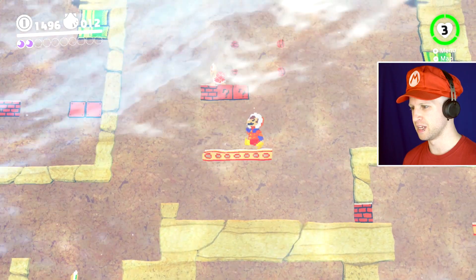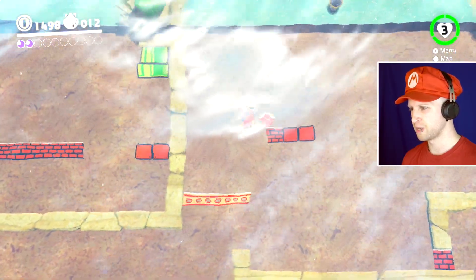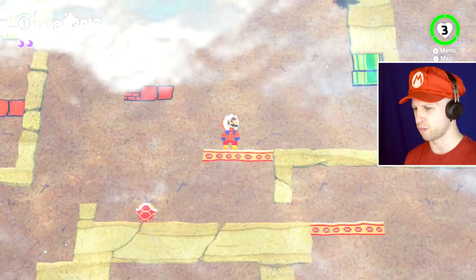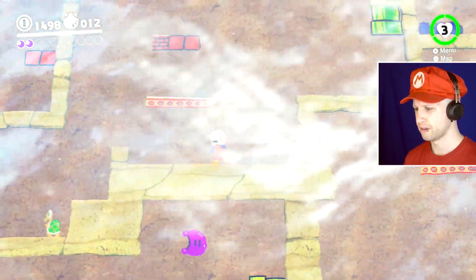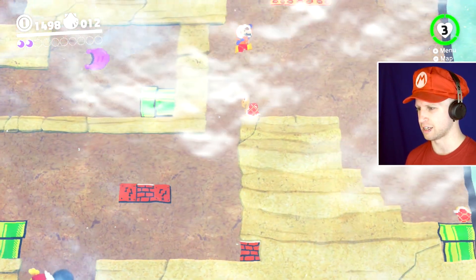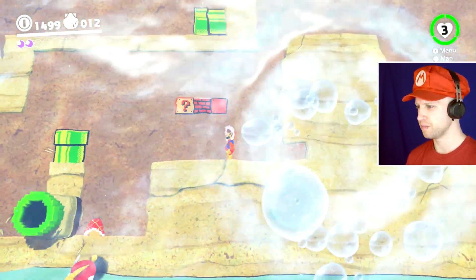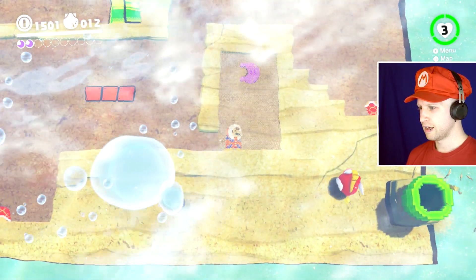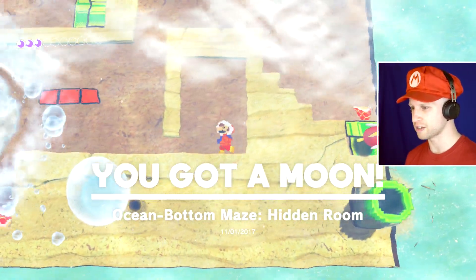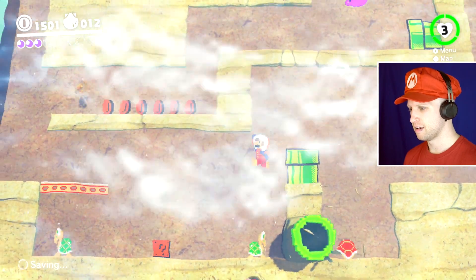I like how this is the first time we've ever seen the normal little Goomba shell dudes or Koopas, and it's not an area where we can control them. It's really weird how we never have had a spot where we ourselves could end up actually using them. Where's the level where we could take over a Koopa? Because we haven't even gotten that yet.